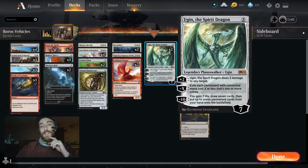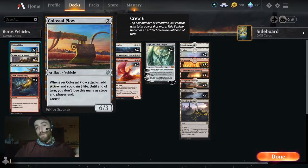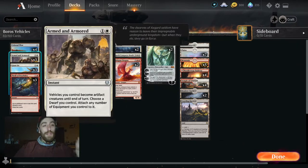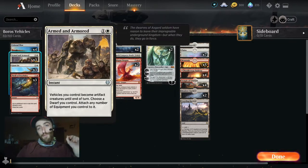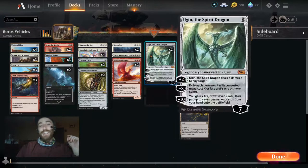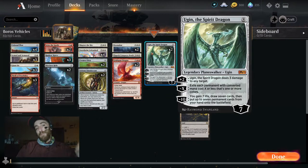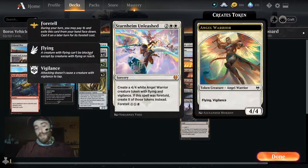We can get up to an Ugin as soon as turn four: lay a Colossal Plow on turn two, another on turn three, then Armed and Armored on turn four using two mana. Two Colossal Plows swing for six, plus two leftover mana equals eight total mana — boom, that's amazing. That early Colossal Plow play into Ugin is what I think justifies this being meta.